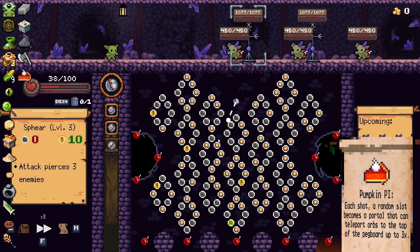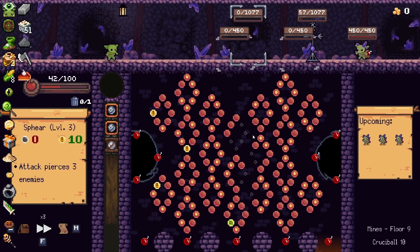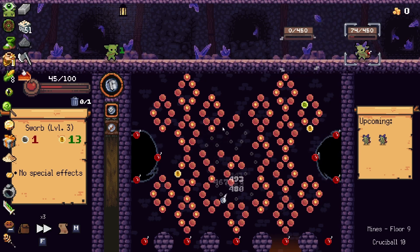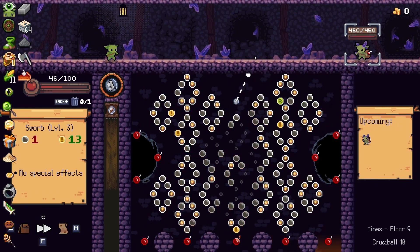This just keeps getting scarier and scarier. Pumpkin pie could be really good — I'll do pumpkin pie. I thought I got health from those, looks like I don't. This one does do full damage and this wouldn't be a bad one. Fingers crossed we get that crit — there you go. That's exactly why I wasn't too worried about it, because that one did do good damage.